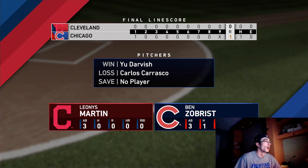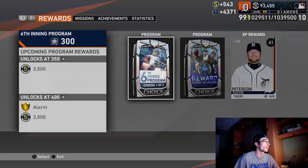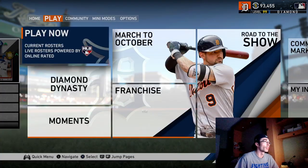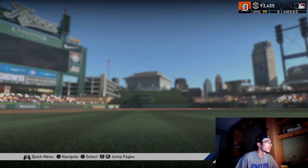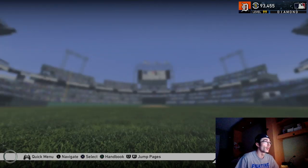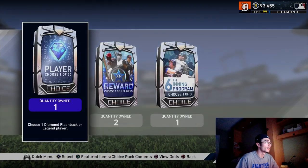I did try it just this one time and I was able to get the program completed. I was at 298 stars when I finished that. I also reached level 99 diamonds, so I'll have two choice packs for some of those 99 bosses or 99 overall signature series cards, as well as the sixth inning program boss. As you saw, I already selected Ken Griffey Jr.